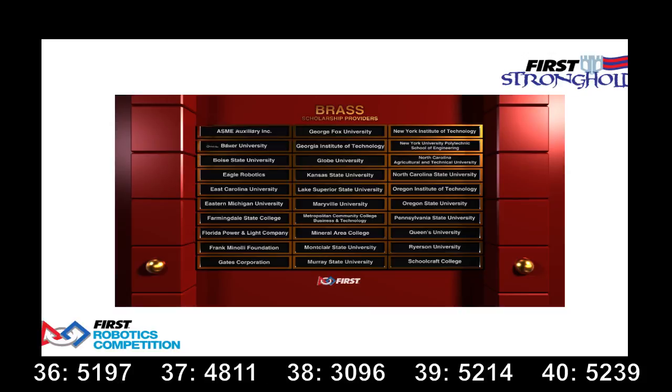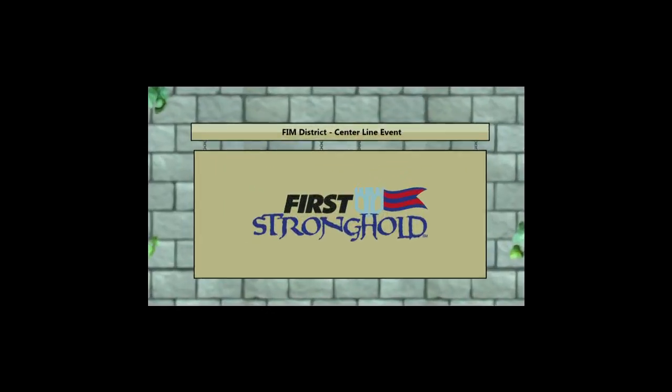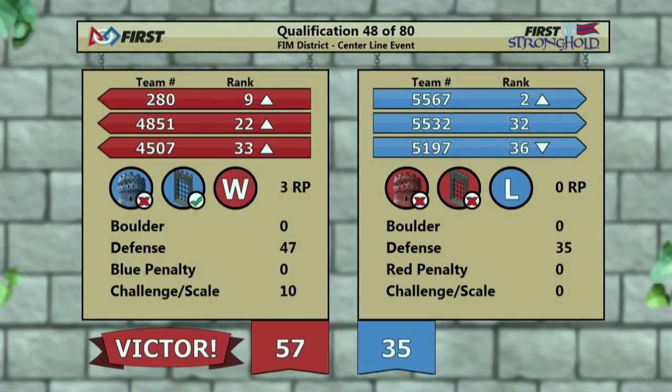All right, we are ready with our scores for Match 48. With a score of 57-35, the Red Alliance takes this match. Red Alliance receives three ranking points — two for winning the match. And we'll be right back.